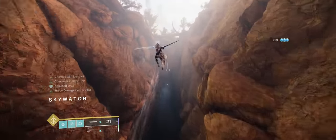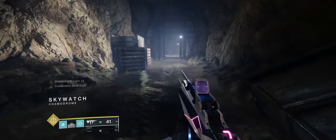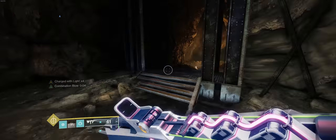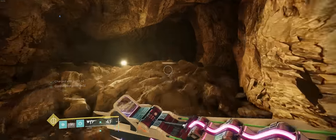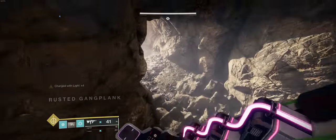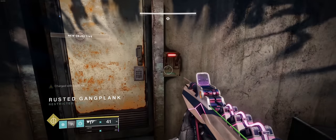Be careful doing this Eager Edge lunge right here, because if you go too far forward and clip that wall in front of you, it will instantly kill you. I'm not sure if that's physics jank or if it's clipping into some kill box, but when I was first learning to do these solo flawless runs, I accidentally hit that wall quite a few times.